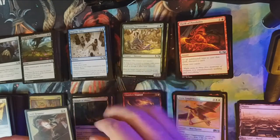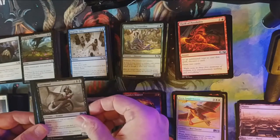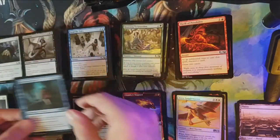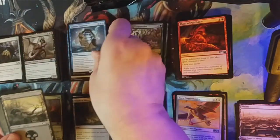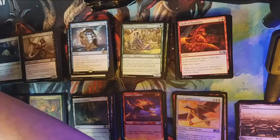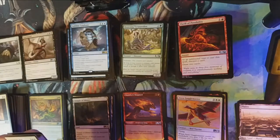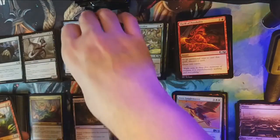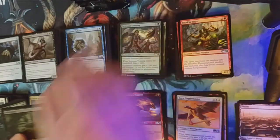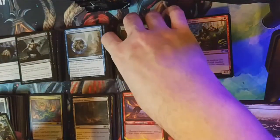Chandra's Magma alternate art! Our first uncommon is Tempered Veteran, followed by Gourmand and Enthralling Hold, followed by our rare: Sublime Epiphany. And a Demon token! We're down to our last 12 packs. With Ugin and the foil legendary, I'm going to give this box an A-minus at the moment.